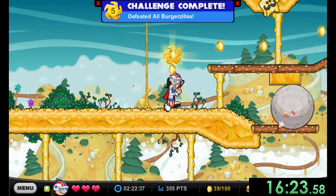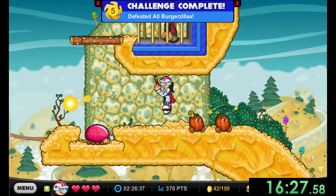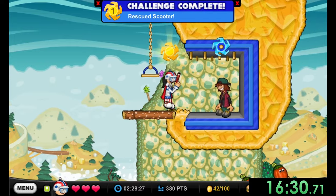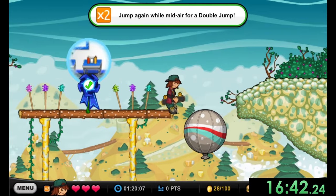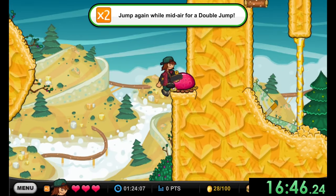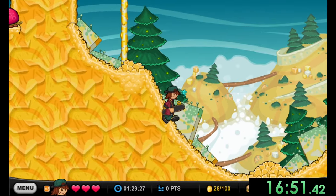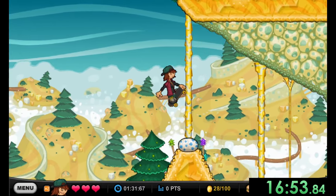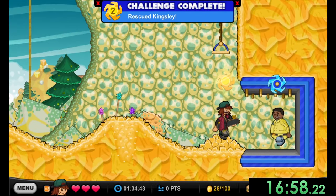We defeated all the Burgerzillas and save Scooter. Scooter is another overpowered character — she has a double jump, which is always amazing, plus one special ability we won't see until the end of the run. The double jump gives a ton of height and allows us to do some really cool things. We rescued another character before heading back to Boomer.